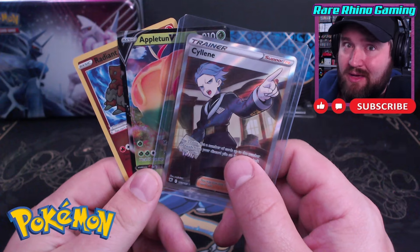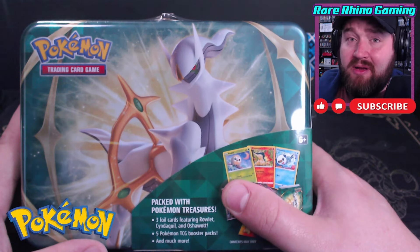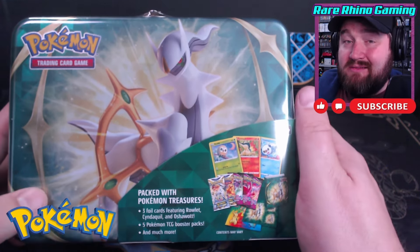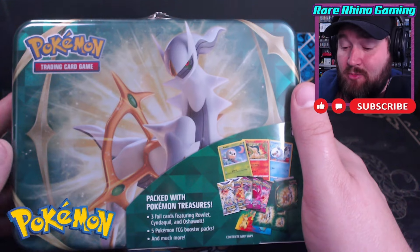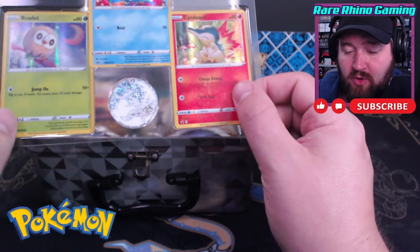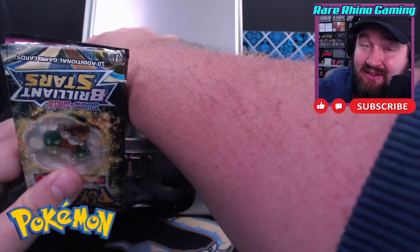Now I have some history with these Arceus Tins — they were some of the first things I opened on this channel. I probably opened half a dozen of them in front of all you guys. One thing I've noticed is that even when they say Brilliant Stars and Fusion Strike on the front, there's a chance that it has Evolving Skies in it instead. So there's nothing left to do but open it up and cross our fingers — there might be an $800 card in this tin. Here it is, the moment of truth. Do we have... we've got Brilliant Stars in here. So we've got our promo cards: the starters for Legends — Rowlet, Oshawott, and Cyndaquil. But then in here we can see the Brilliant Stars, which means we are not getting Evolving Skies.